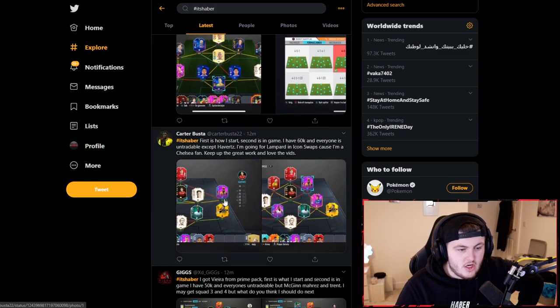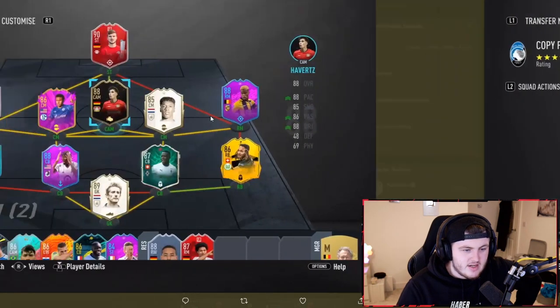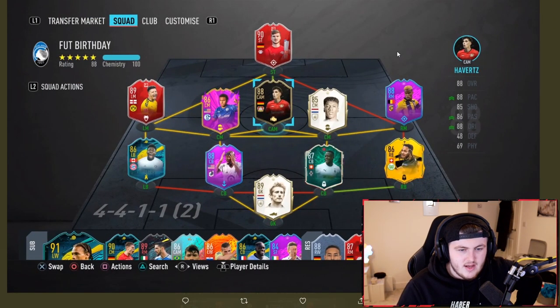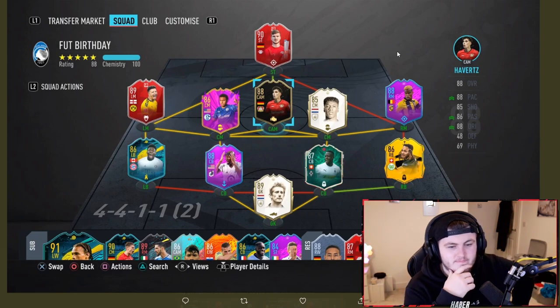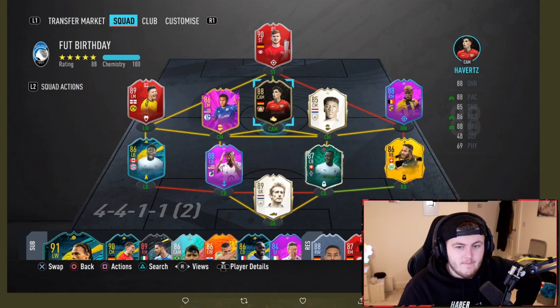Next one — first is how I start and the second is in game. I've got 60,000 coins and everyone is untradable except for Havertz. I can see why you go with Lampard to be honest. It's actually a really nice team — you're the first person I've seen use that Charlie Musonda as well, definitely interesting. Opara looks like the best centre back in the entire game, Charlie Musonda looks pretty OP. You could try and save up to get yourself a Foot Birthday Havertz. But apart from that the team is really, really solid — getting that Opara and fitting him in the squad is definitely the next step.